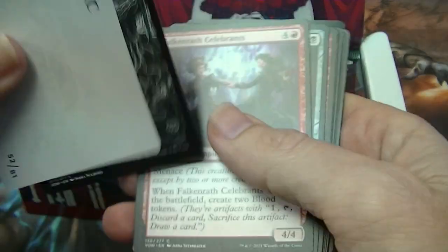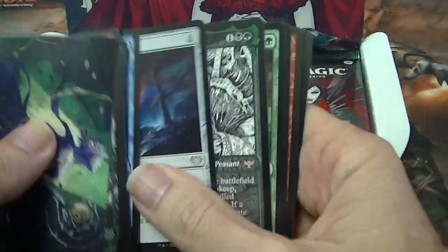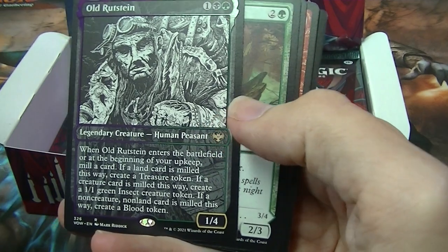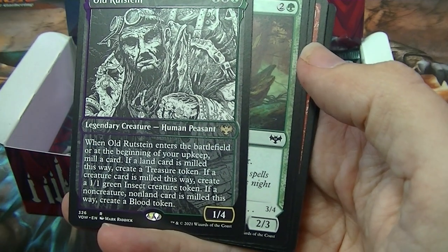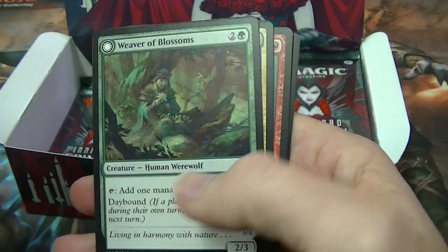I don't know what the EV is of this box, but I don't have a problem with fewer rares — it just means they are actually maybe rare. Old Ruttstein for a rare, and sketched art, if that's what you call it.